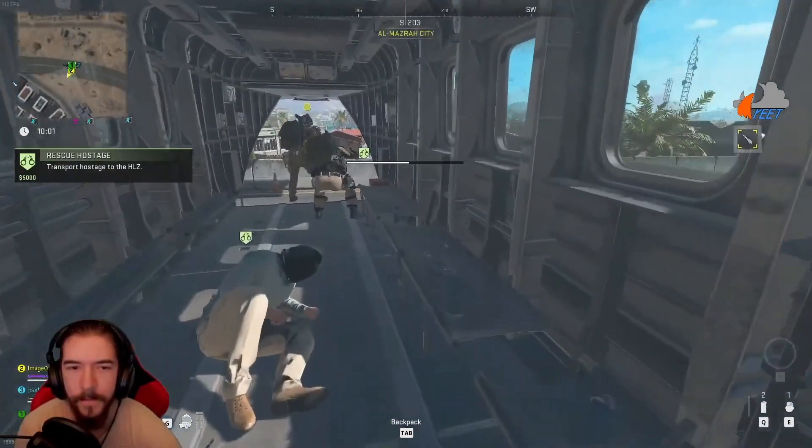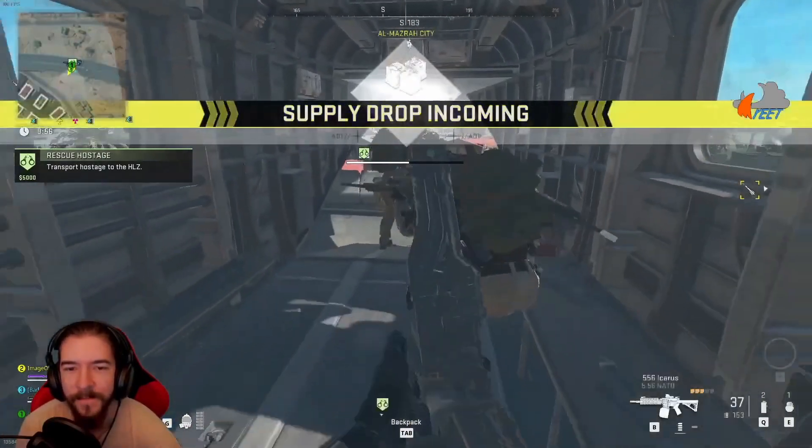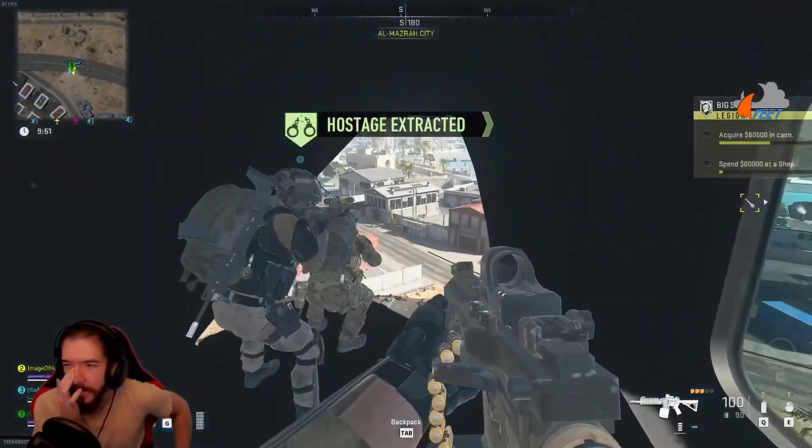The benefits of doing things this way are that the helicopter is not marked on the map for other squads, and the chopper does not send out a flare when it arrives. This makes hostage contracts the safest way to exfil from DMZ by far.